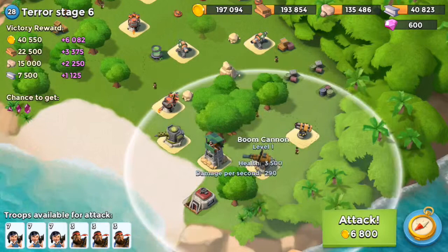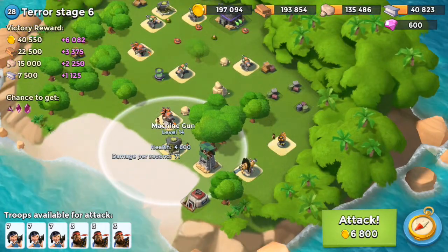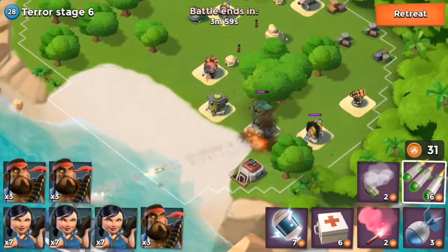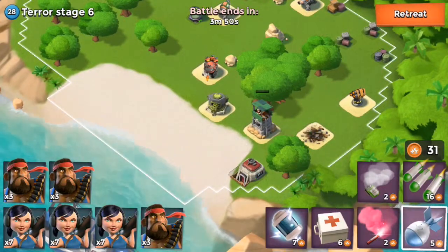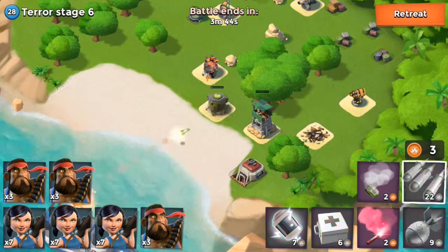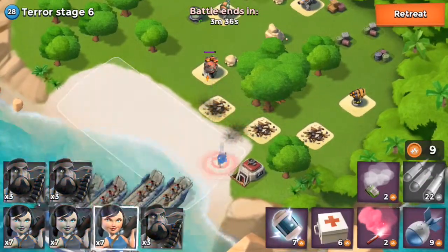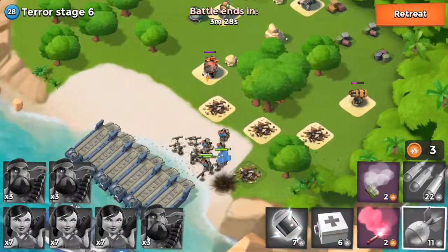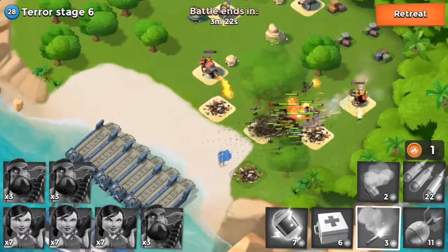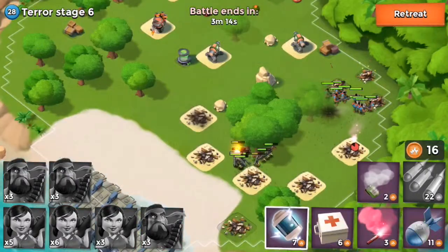So Terror Stage 6 — I think this is where things are going to get more difficult. In this episode, I'm only going to go up to probably 7 or 8. So let's take out the Sniper Tower and Boom Cannon, that will lead the way to the Rocket Launcher. We'll direct our troops there and then hopefully they can sneak behind the Scorcher and get to the right-hand side corner where we can get some free energy by hitting up all those supply buildings.